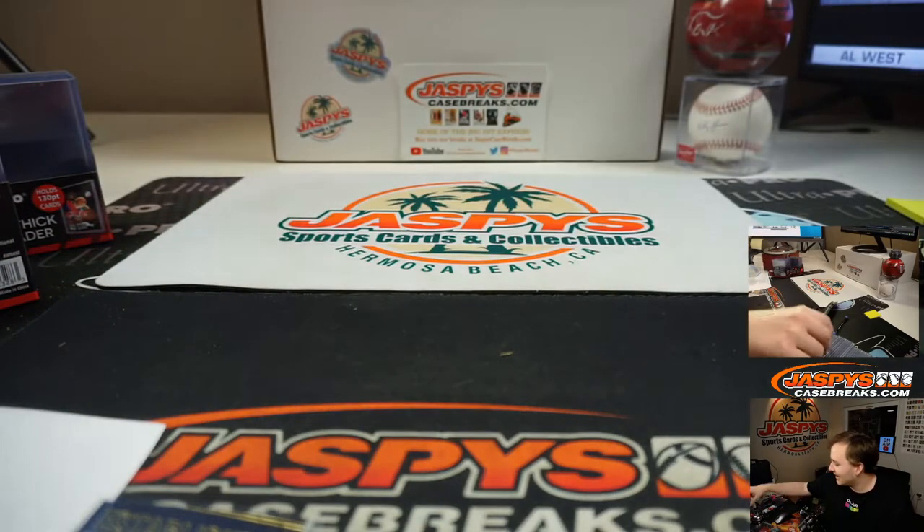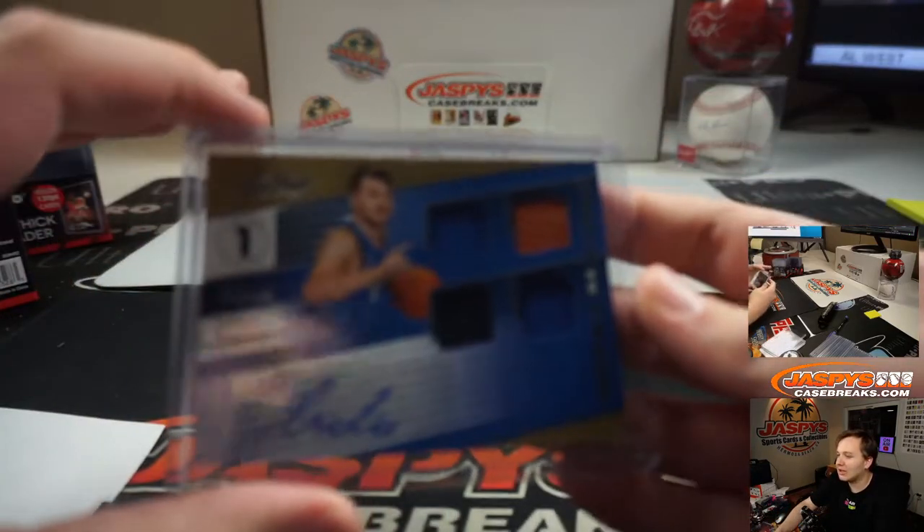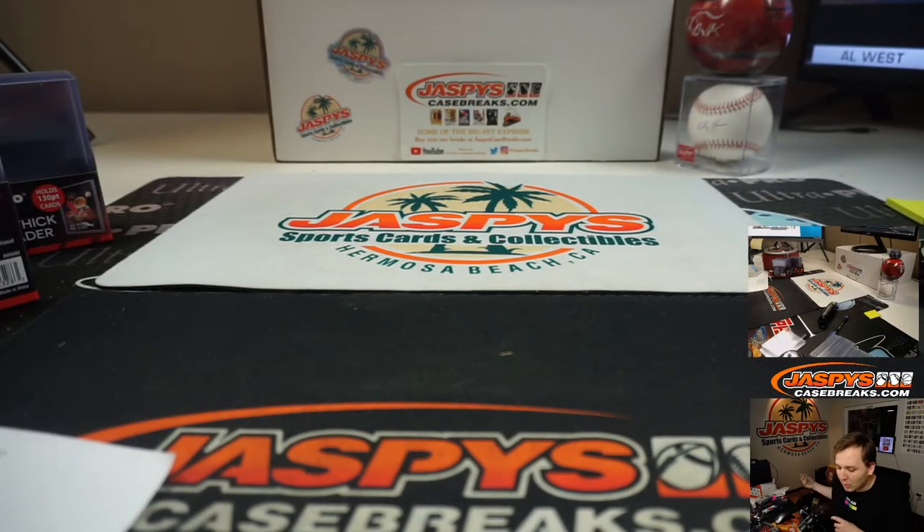Congrats, Zach. It's got to be one of the harder jersey numbers to hit — it's a high jersey number. Nice hit, Zach. So there you go. Thanks everybody for getting in. That was Absolute 2-Box Break, number one, tiered random teams — sold out on jaspyscasebreaks.com.